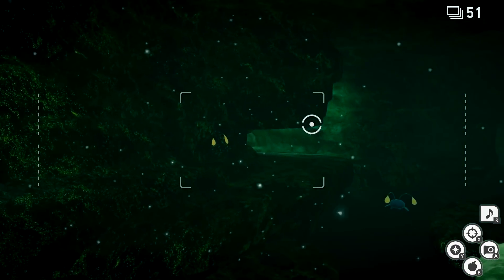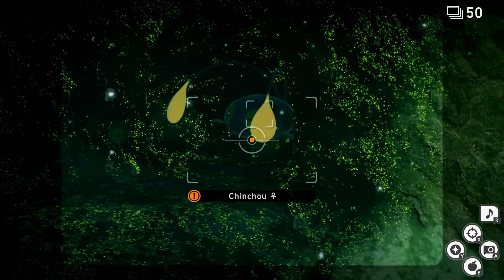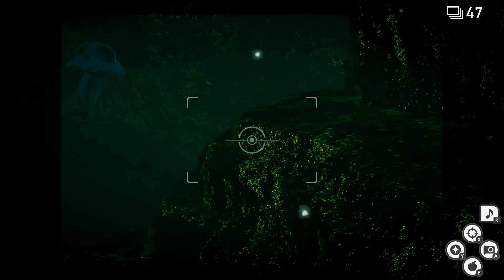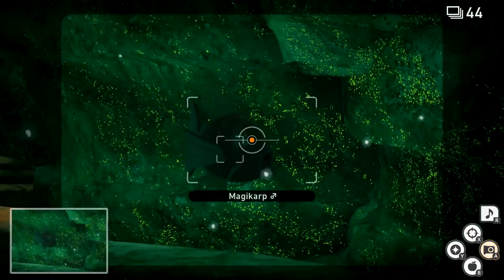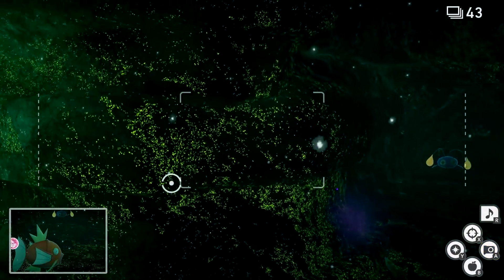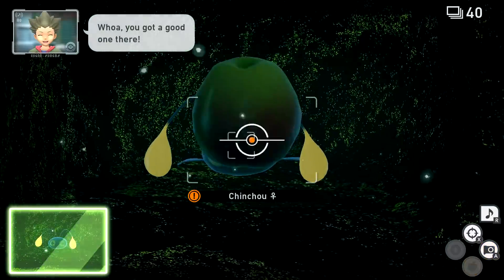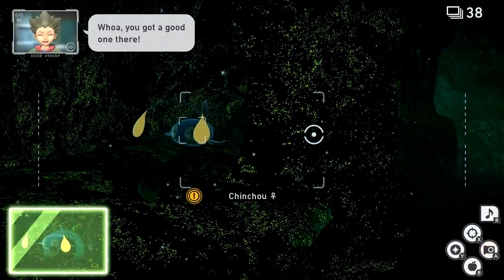Oh my gosh, it's glowing — the algae glows. Look at them, they're all huddled up in there. Let's see if they're hungry. Not looking like it. It's so dark and mysterious. We got some more Tentacruel. There's another Magikarp. I don't want to spend too many pictures on the same thing. There's another Crystal Bloom — it's so cute. Let's see if I can't... oh, not too much.